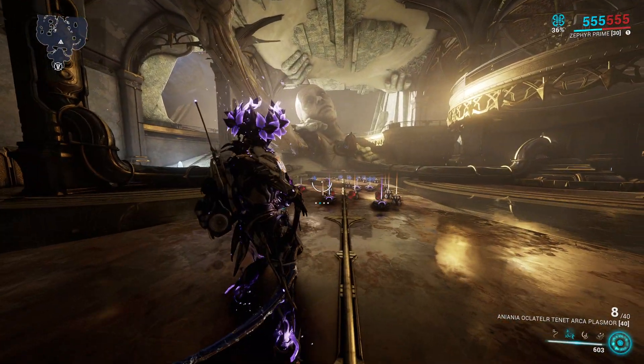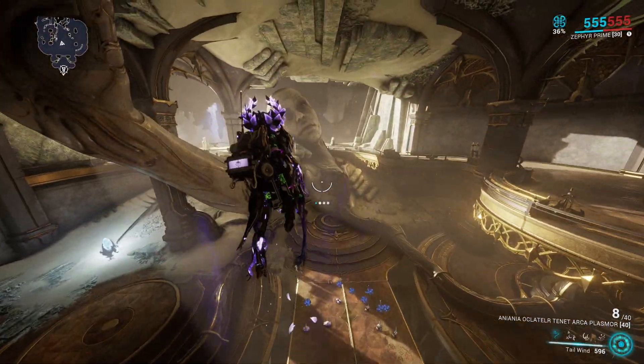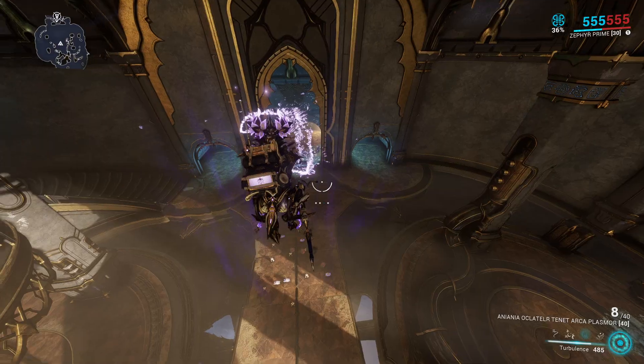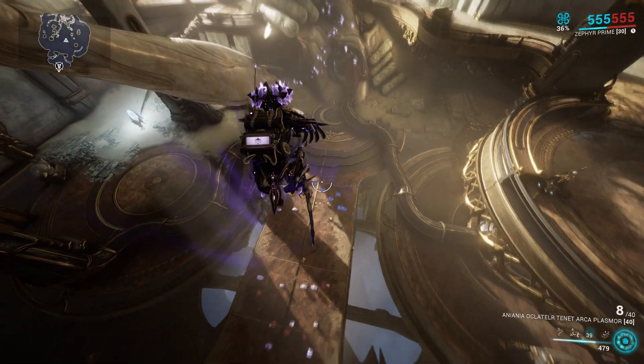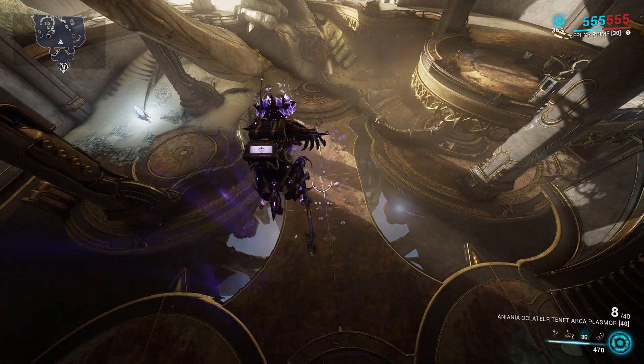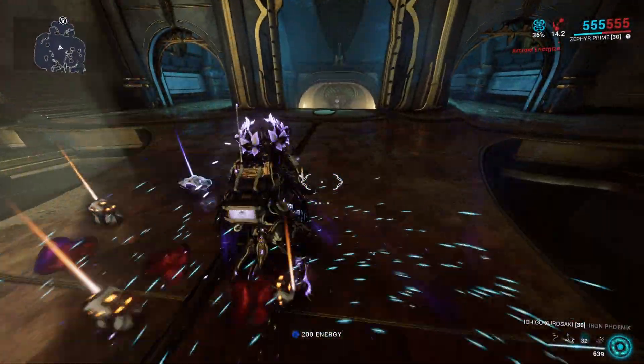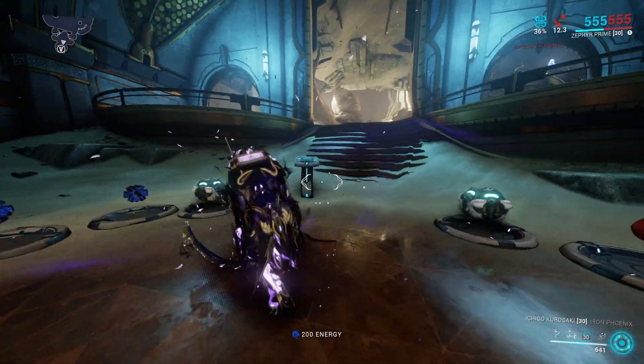We'll be using all of Zephyr's abilities and this is how they work. Go into the air, hold down the first ability to stay there. The third ability is going to give you pretty much invincibility. Nobody can kill you up here because nobody can close the distance. Let's go into actually showing how this works.